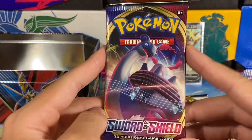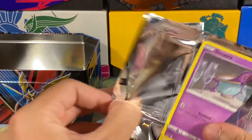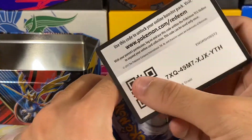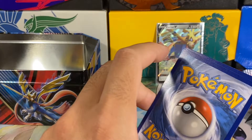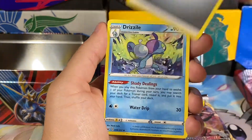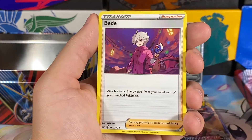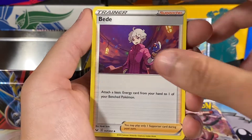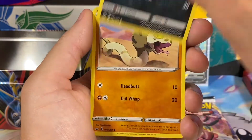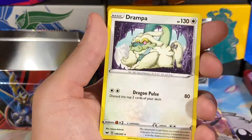Sword and Shield base set pack — a lot of cards I'm still missing from that set but I kind of haven't been looking for base packs in a while. It's nice to pull one here and there and see what I get. We have a Steel Energy, Drizzile, Ordinary Rod, Beedrill, Sinistea, Wooloo, Shellder, Krokorok, Silicobra, Galarian Obstagoon as our reverse holo rare, and then we got a Drampa, a regular rare.